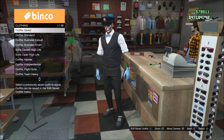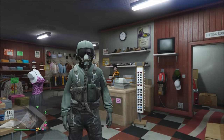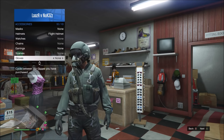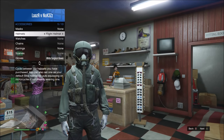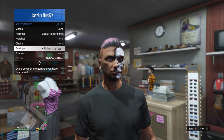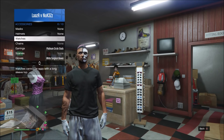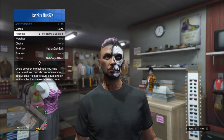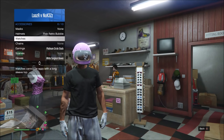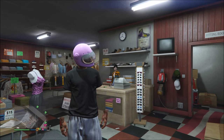First, head over to any clothing store and purchase the flight suit. Once your character is wearing the flight suit, change your gloves to the white surgical gloves. Then go to your helmet section and click on the black flight helmet. Once wearing the black flight helmet, go down to earrings and apply the platinum circle studs. Then go back up to your helmet and apply any of the retro bubble helmets — in my case the pink bubble helmet. Finally, go back to your gloves and remove them, and your character now has invisible arms.